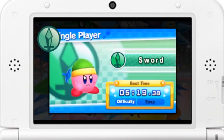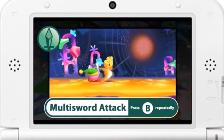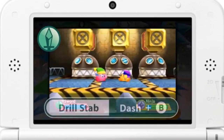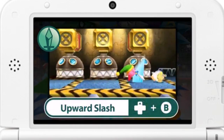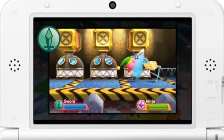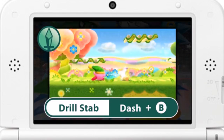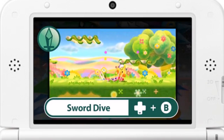Sword is an ability that lets you fight using a sword. Though most attacks like the multi-sword attack are for enemies in close range, enemies below you can be attacked with Down Thrust. Drill Stab can be used to lunge towards far-off enemies and attack them. By combining this with Upward Slash, you can really go after your enemy. Do a Sword Dive after slashing the enemy upward to inflict huge damage. Remember this fighting combo: get close with Drill Stab, then use Upward Slash, and finish with Sword Dive.